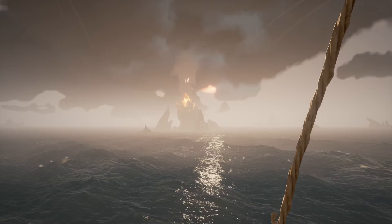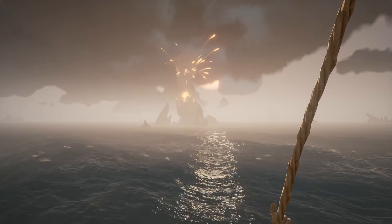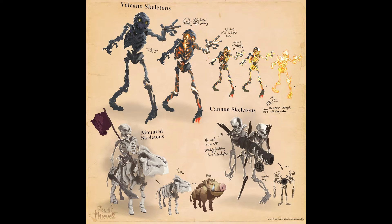We hope there will be a new kind of skeleton in the new fort. Ashen skeletons would be cool, or something like this made by Maximonio — he also made mounted skeletons and cannon skeletons. Would be cool to see something like this in-game, but Rare never mentioned something like this. Be sure to check out his artwork, it looks really awesome. You can find the link in the description below the video.